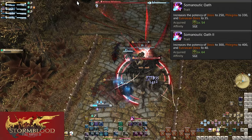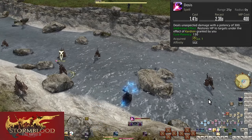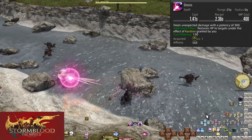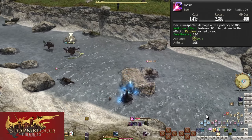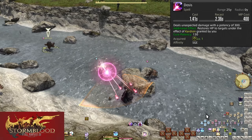Let's talk about your base kit that basically all healers have. Level 1, Dosis — this is your basic attack, costing 400 mana per use with a cast time of 1.5 seconds. It does 300 potency of damage to the target. This is what you spam when fighting a single enemy and don't need to be healing.